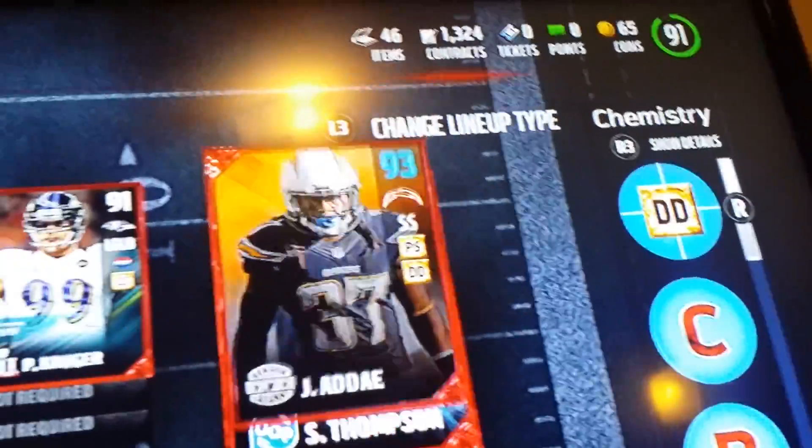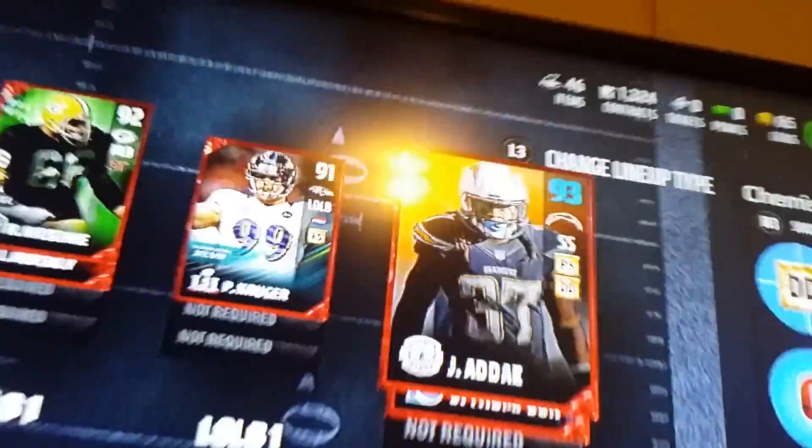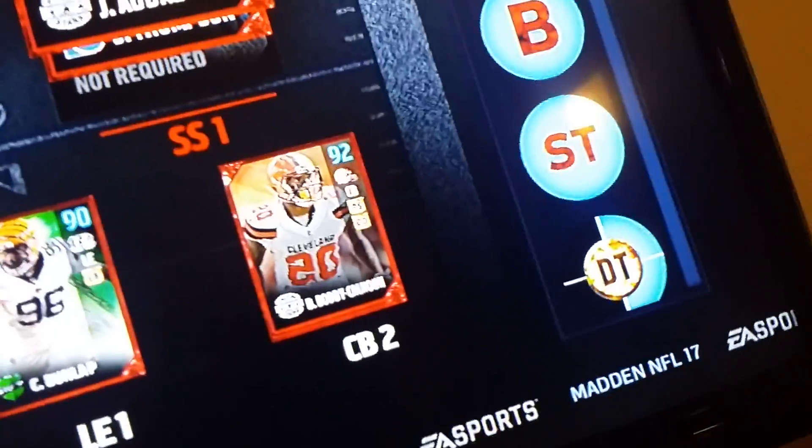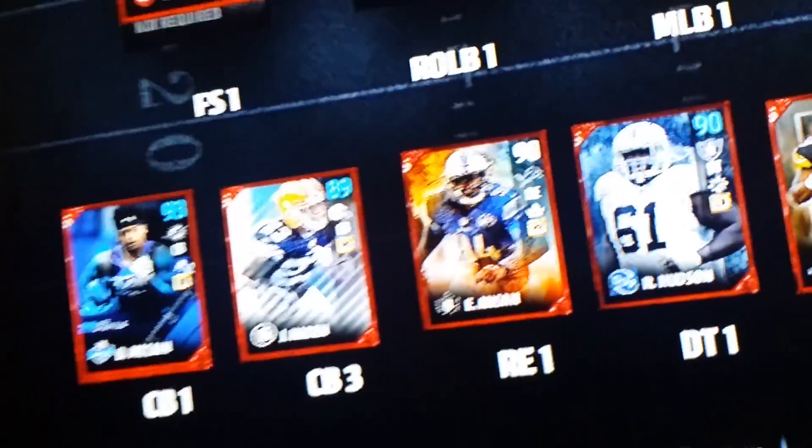91 Paul Krueger — I actually got that for free. And I got Shaq Thompson, who is a linebacker. And for safety, I got 92-93 Bobby McClain, 89 Joe Hayden, and 92 Bobby Calhoun.